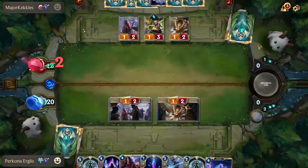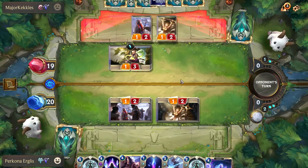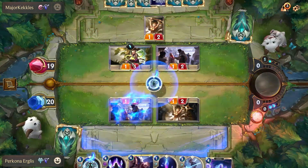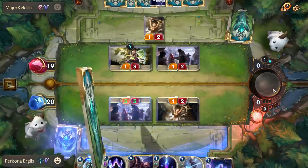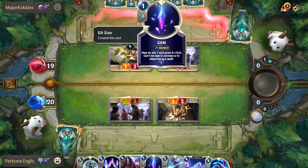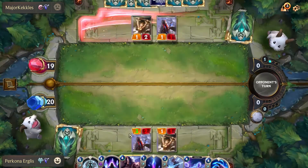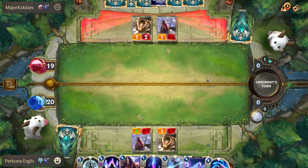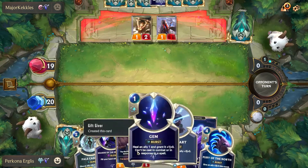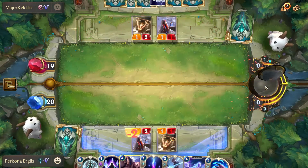I think we attack here. We've got Pale Cascade — we can take out his units. We're definitely going to take out the Eye of the Dragon. One cost spells — I don't think he's got any he can use. So it's very efficient for us to get rid of that Eye of the Dragon before he can use it. And yeah, we can end the round now.